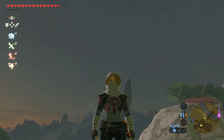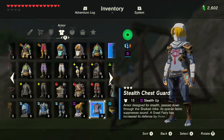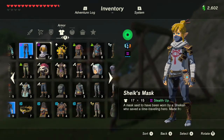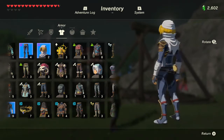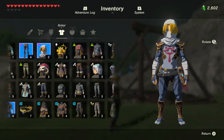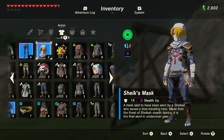First thing you can get is the Sheik's Mask. These are actually just standard stealth clothes, but they make you look like Sheik. This item is obtained by using your Sheik Super Smash Brothers amiibo. It looks really nice — if you're going to use the stealth armor, you'll obviously want to use this because it's cooler than the standard version.